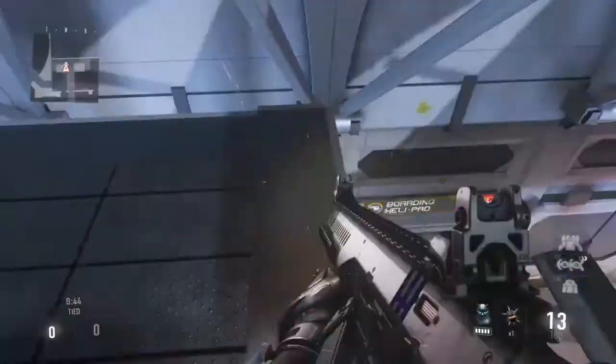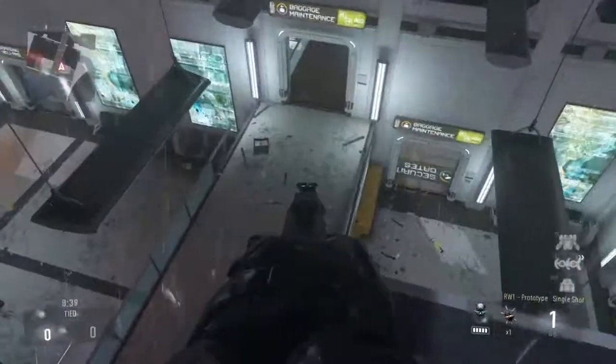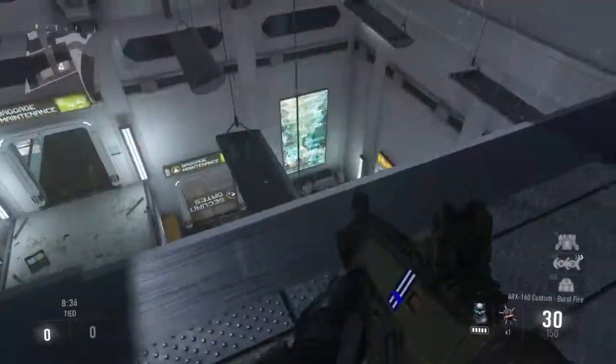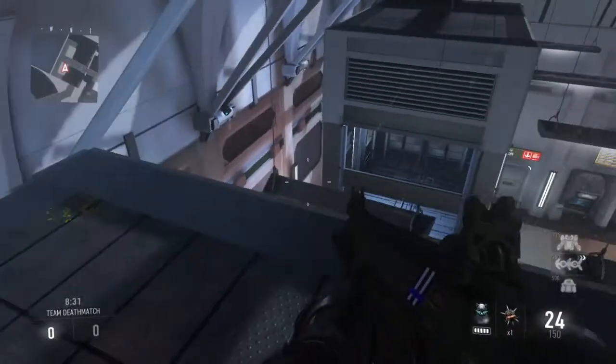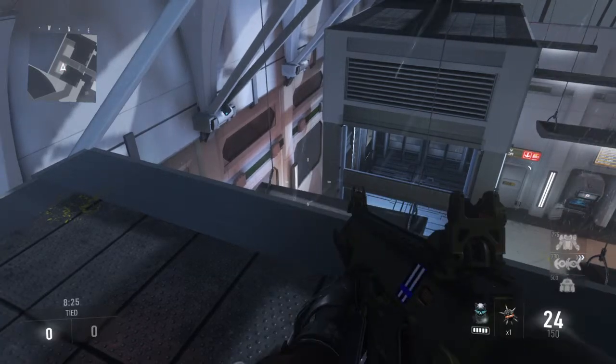Once you're up there, this is actually a beast spot to kill people from any direction. You can kill people from this side, it's easier because you can kill more people. Also, most people online probably won't know this glitch. Thanks for watching, please like and subscribe, I'll do more glitches — peace.